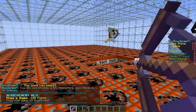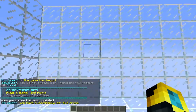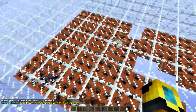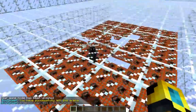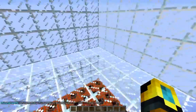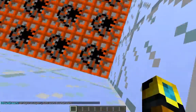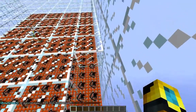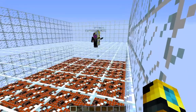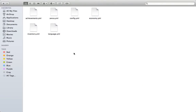Hey guys, I'm back for a game example. Well, that was a quick death! You can probably make your arena bigger, but it pretty much just destroys the TNT in a certain radius of where you shoot. That was a fast game. Let's go ahead and get into the config files.